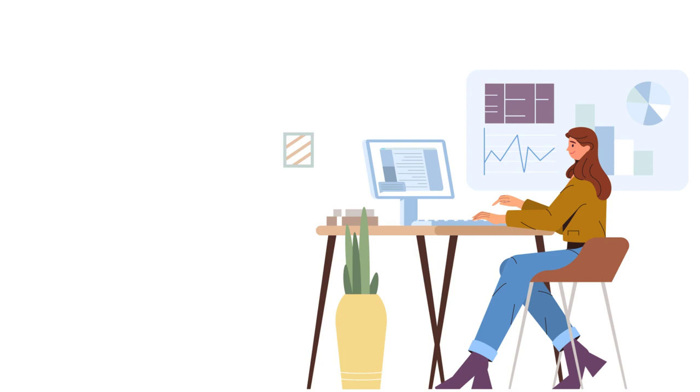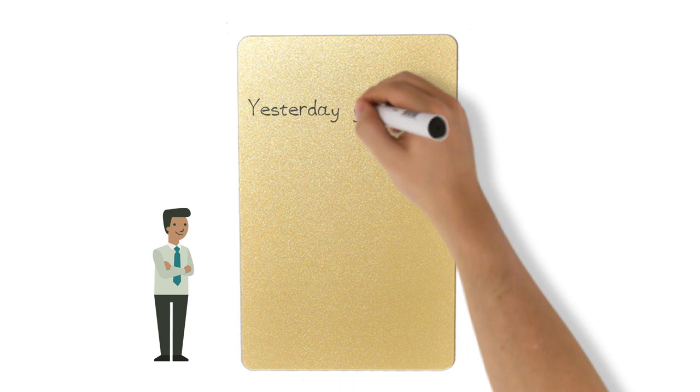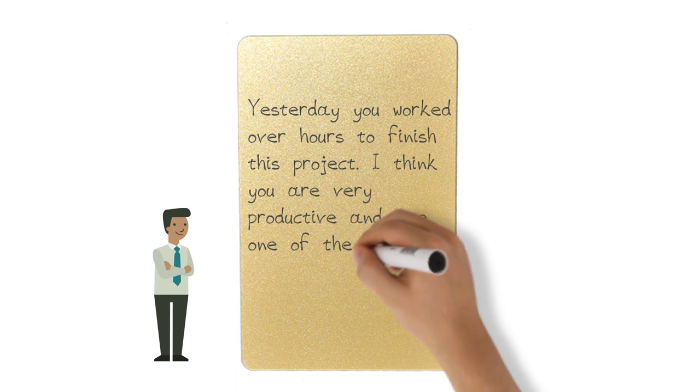For example, Justice sees that Carrie is working very hard and thinks she deserves the productive card. He grabs the card and writes on the back: 'Yesterday you worked overtime to finish this project. I think you are very productive and are one of the main reasons this project is going so well.' He then walks up to Carrie and gives her the card.